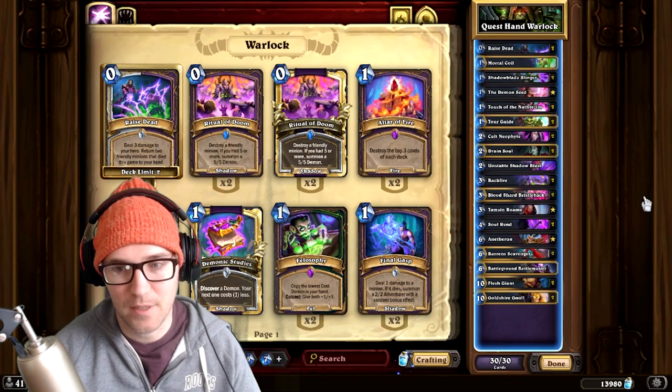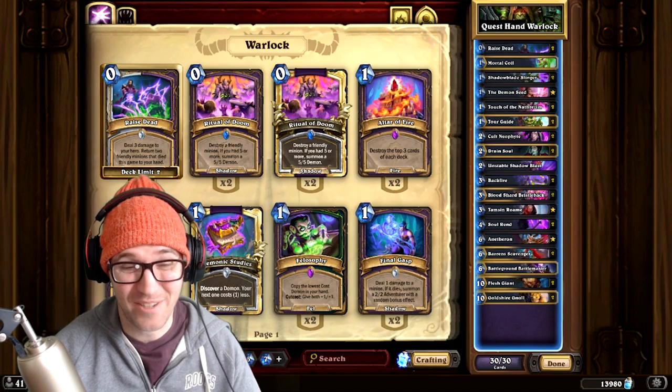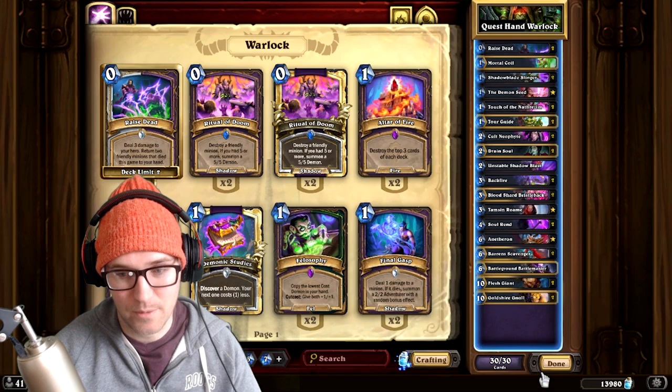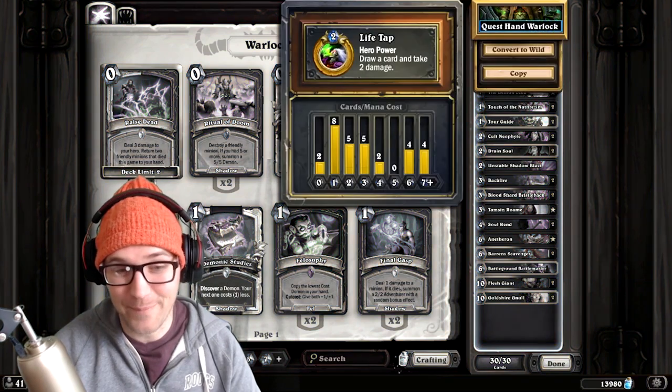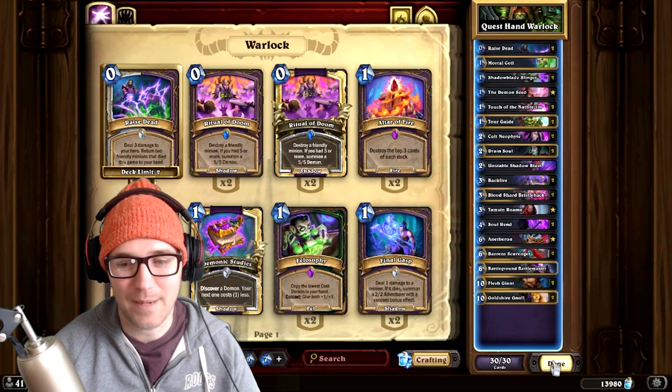Shadow Slinger is really good against Agro Druid and in a lot of matchups. They're no longer running Altar of Fire since nobody's playing Demon Hunter these days, and even if they are they're playing Big DH, which you don't need Altar of Fire for anyway.